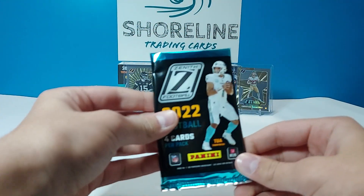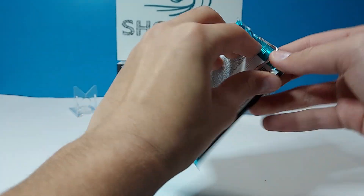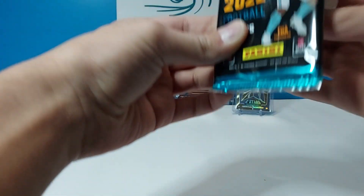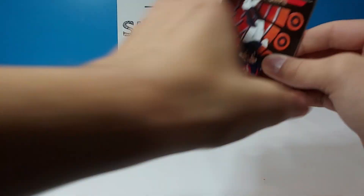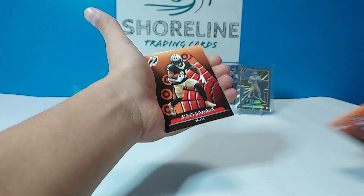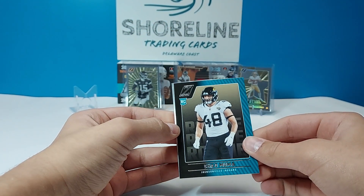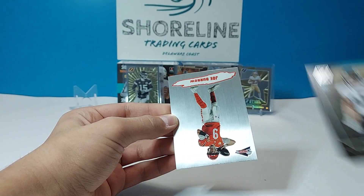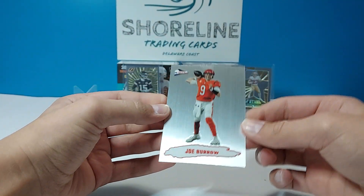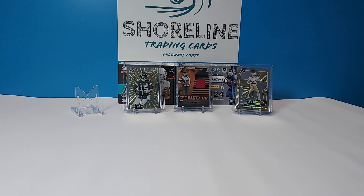Last pack of Zenith — we can hope for a numbered card maybe, but that's about it. It hasn't been too bad so far. Got Davis Mills, Alvin Camara, Chad Muma, and a Pacific of Joe Burrow — another one, not a bad one to get. Nice Joey B. Really nice cards. Now let's get into Prism.